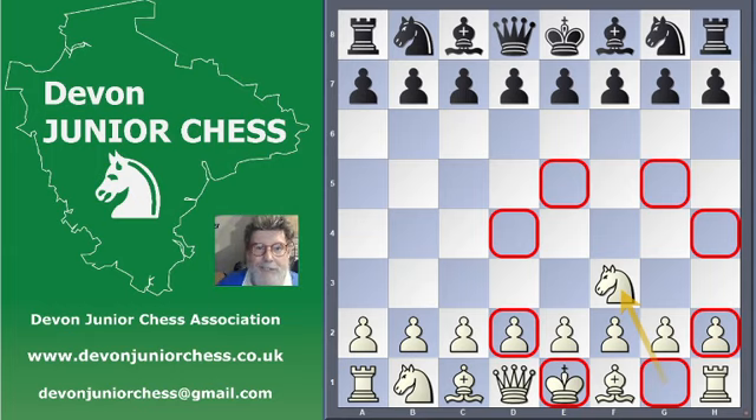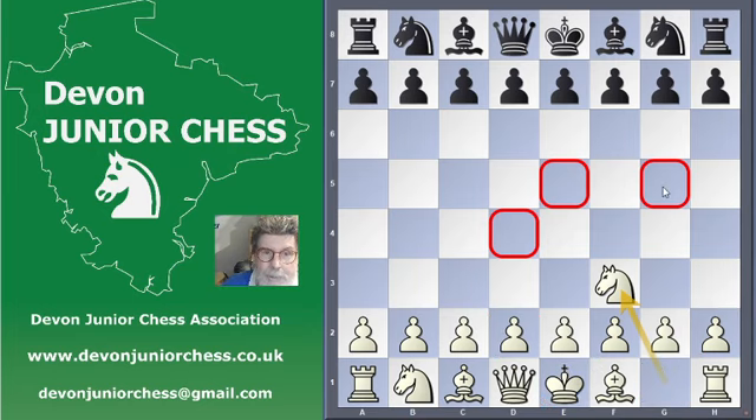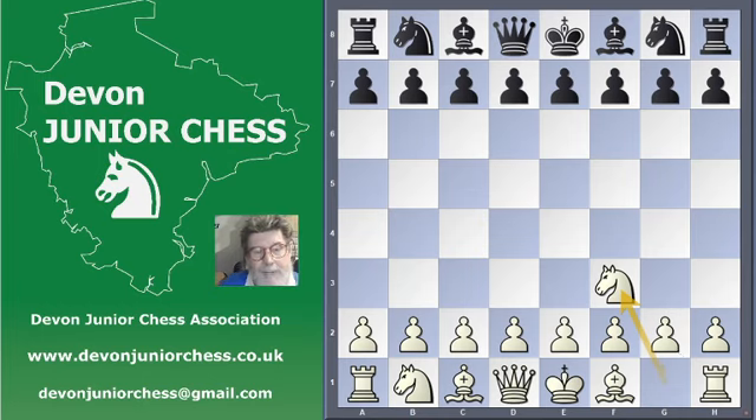A knight in a corner can reach two squares; this can reach eight squares, so it's a much more powerful knight. Knights in particular benefit from being in the middle of the board — well actually every piece benefits from being in the middle of the board. A bishop on the edge of the board can reach only seven squares; a bishop in the middle of the board can reach 14. And even the mighty queen benefits from being in the middle of the board. So get your pieces out towards the middle of the board.